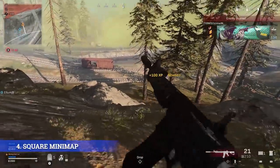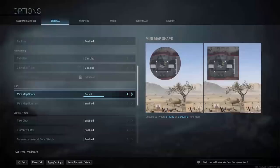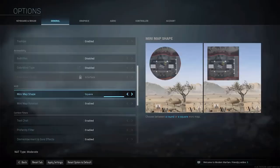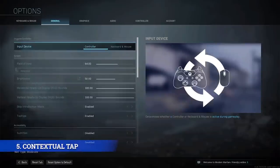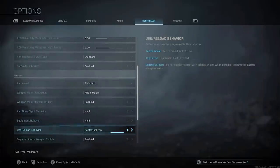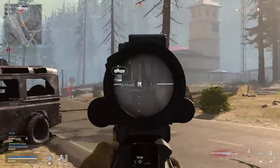My next tip for Call of Duty Warzone is one that most players overlook. The default minimap for Warzone is a circle, but you can change this to square, which is going to give you around 20% more visibility in the corners, which could help you spot enemy players. A bigger minimap is just a better minimap. The other key setting you're going to want to make sure you've got switched on is Contextual Tap. This allows you to loot with a single button press rather than a hold, saving valuable time and allowing you to be constantly moving. The amount of kills I've picked up because someone is taking too long to loot an item is ridiculous, especially at early and endgame.